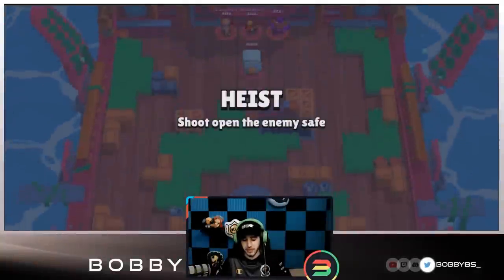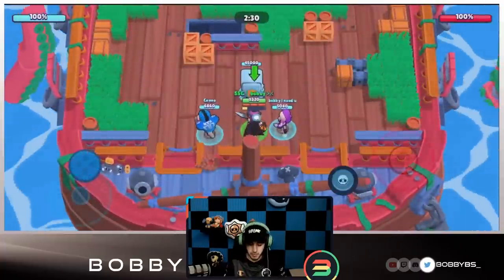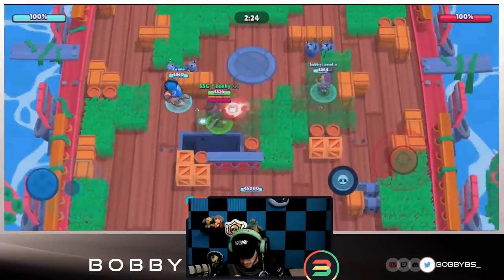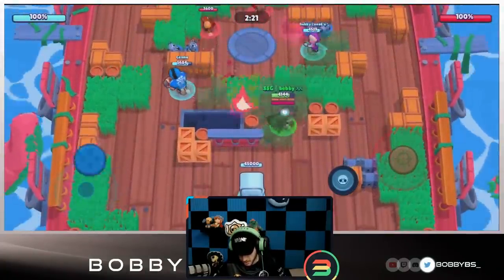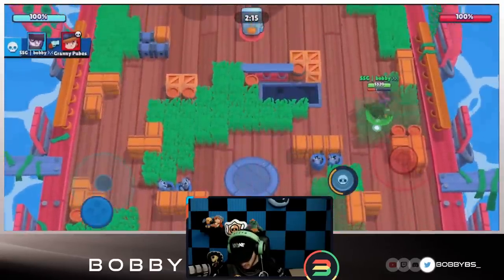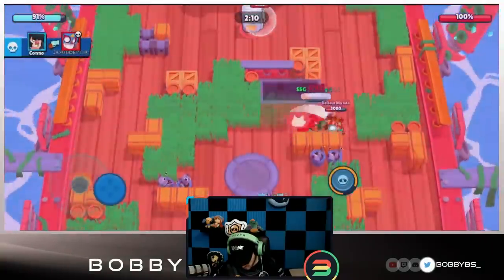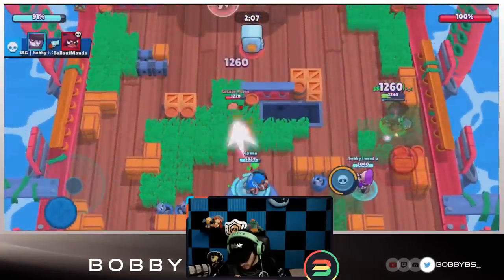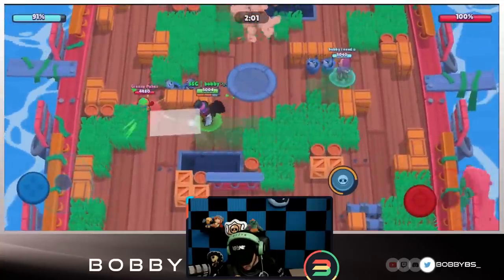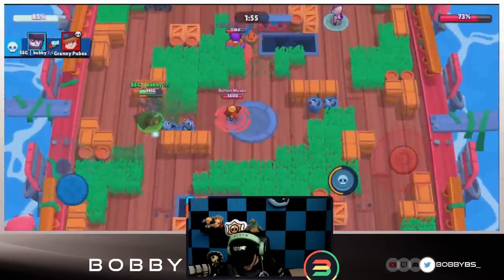Let's do one more game so we can see if we can go above or below 50. Here we go into our final game - we're gonna be facing a Nita, a Jesse, and a Primo. No hard counters, and nothing with a shotgun that's gonna two-shot us, so that's pretty good. We're gonna be able to kill this Jesse to start off the game. Kind of interested in where this Nita is - found her. Let's see if we can get these double bats - there we go, we're able to hit the Jesse.